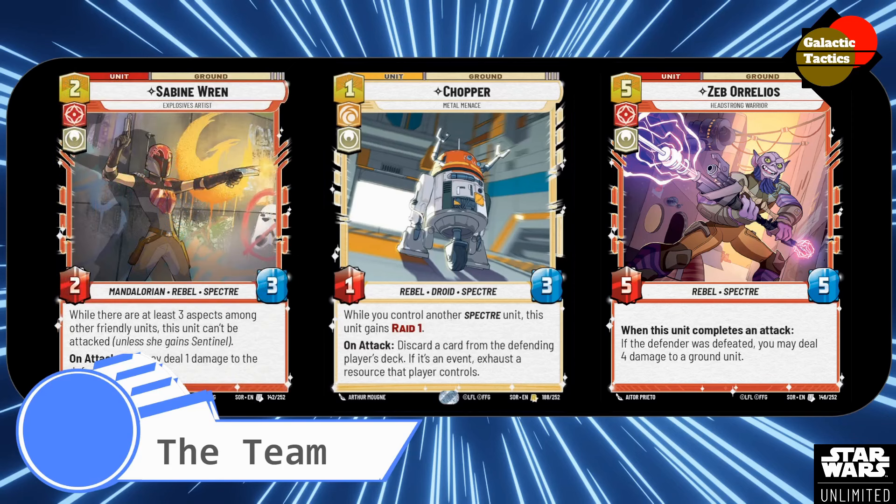Sabine Wren — you get 2 copies of Sabine in this deck. She is a 2-3. While there are at least 3 aspects among other friendly units, this unit can't be attacked unless she gains Sentinel. On attack, do 1 damage to the defending player. Just another way to get a Spectre unit in, and you're going to have 3 aspects among your friendly units because we're playing multiplayer. This is a definite awesome multiplayer card — even with just having a Sabine, a Hera, and maybe one other aspect, you're good to go.